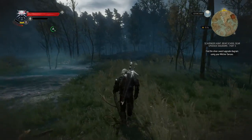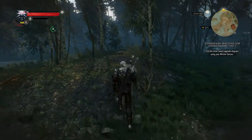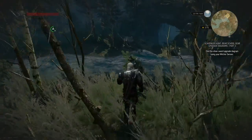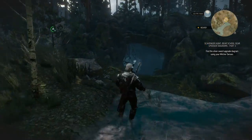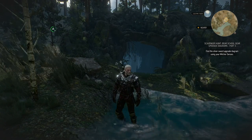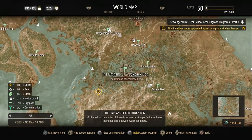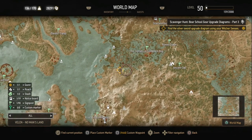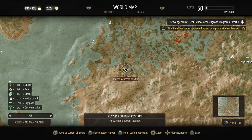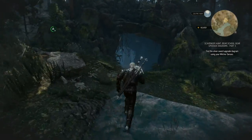I remember being scared of all these things in the swamp when we first started this playthrough — good times. But the Silver Sword upgrade diagram is in a cave right here in the swamp, right next to the Orphans of Crookback Bog. Let's show you the map. To the southwest of the Orphans of Crookback Bog there should be a cave right here. You probably should have a marker as well, but I probably cleared that out already.